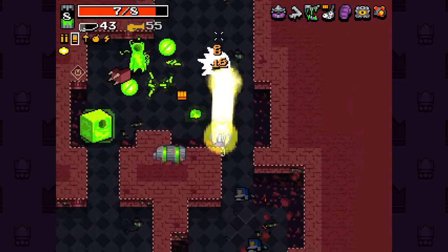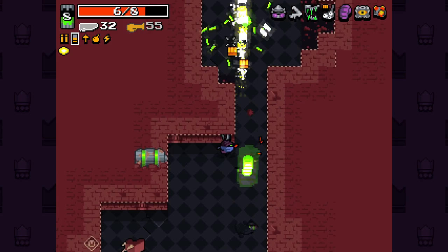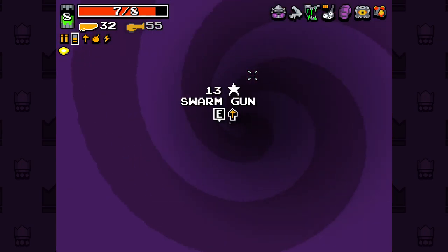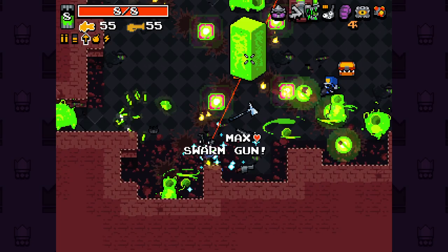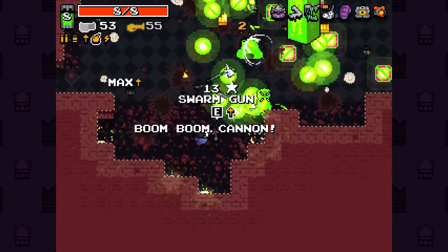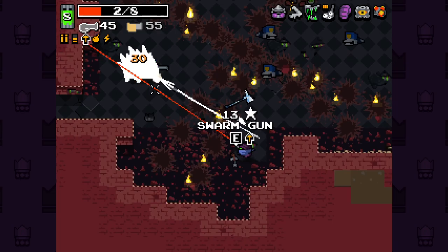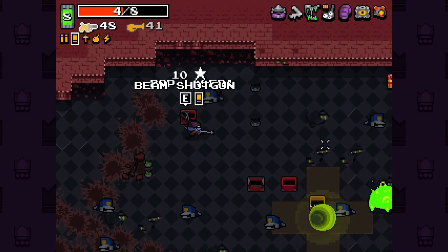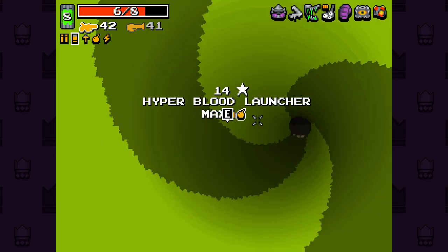Two ammo chests is kind of nice. There we go - swarm gun, boom boom cannon. Holy shit, that is not what I was expecting. Taking the wrong thing here. This is bad, I've not got the right guns. Where's my beam shotgun gone? There it is. Pop laser - that thing is shotgun based. That's awesome. The weapons are just so cool. Super split blade gun.